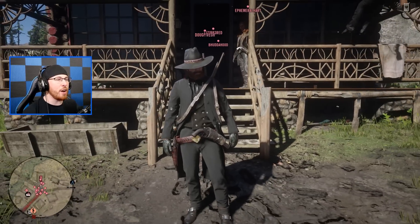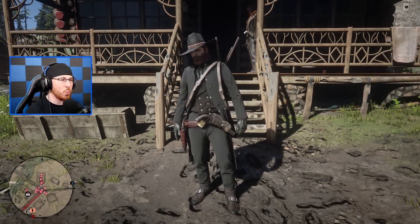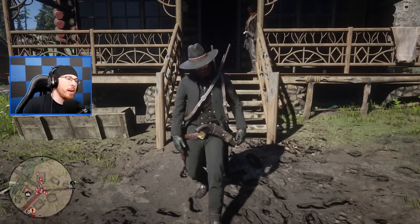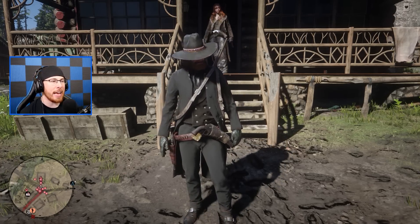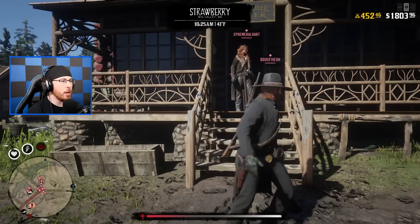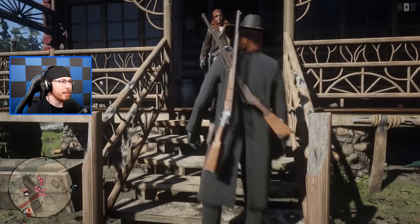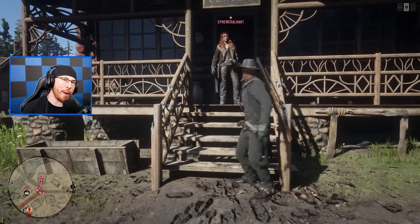Next up we got Doug Five Oh, rocking the all-black attire — a very common trend on the channel. One thing you'll notice is he has a really nice red gun belt. Turn around for me Doug — he's got some nice guns with wraps. Not bad. I see you, brother.